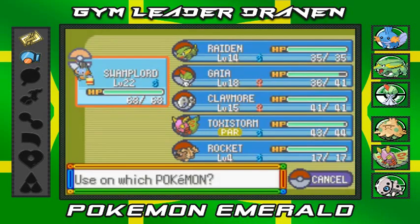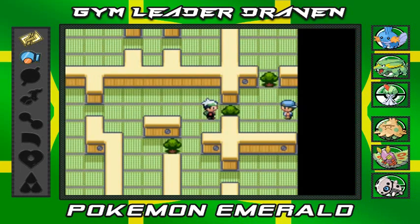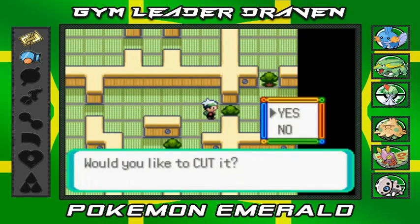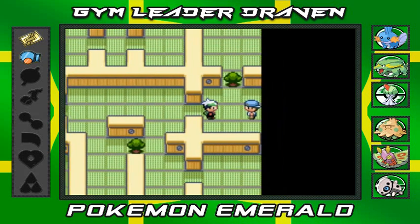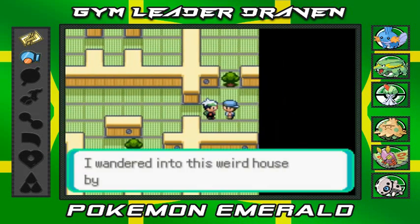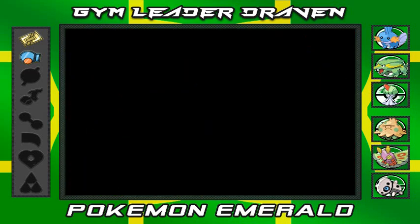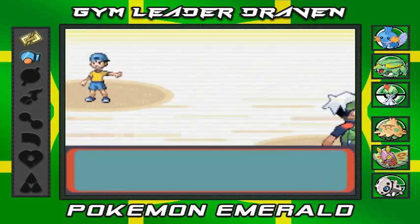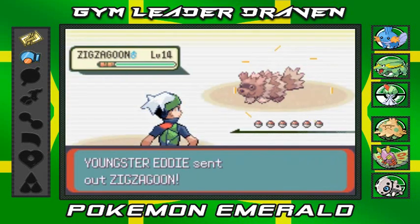Paralysis heal - I need to buy more antidotes because I might get poisoned again. Let's get this tree cut down. This guy says he wandered into this weird house by accident - wow, that's a problem for you buddy. Youngster Eddie wants a battle, coming out with his Zigzagoon!